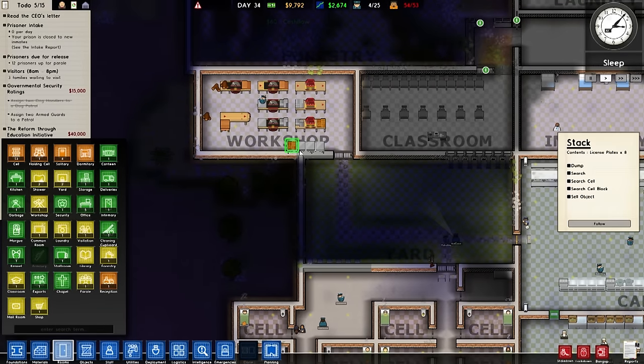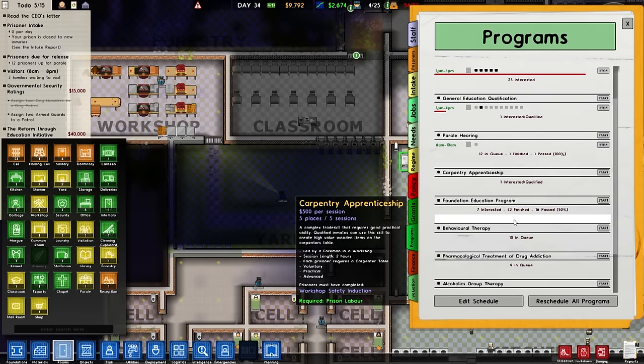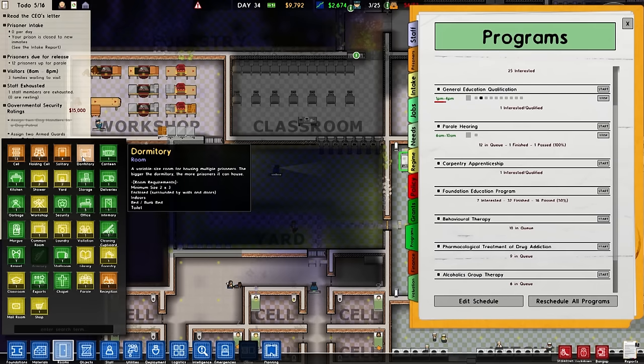You can sell that object if you wish, but really I want to try and work out — oh, just 10 superior beds. Offering carpentry courses to prisoners can teach them valuable skills. I wonder if I'm missing something in the programs area. Guard taser certification, behavior foundation, carpenter apprenticeship led by a foreman — sessions each prison requires a camera, table, prisoners must be... I don't get what it gives, that's what's annoying me.